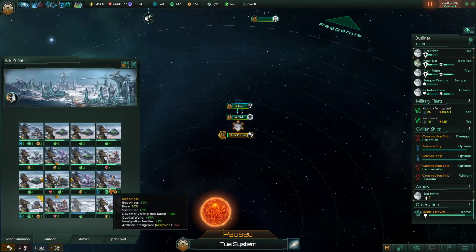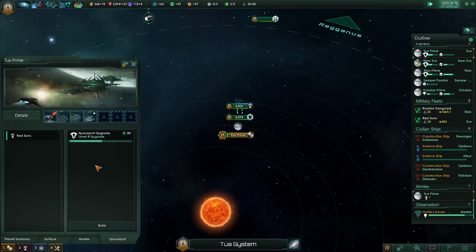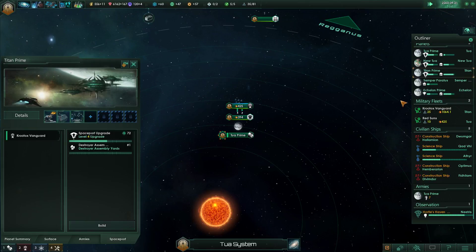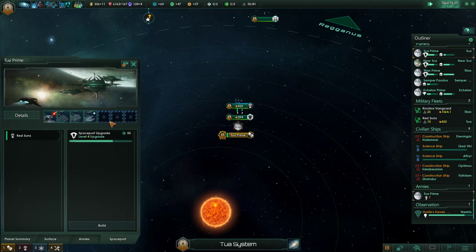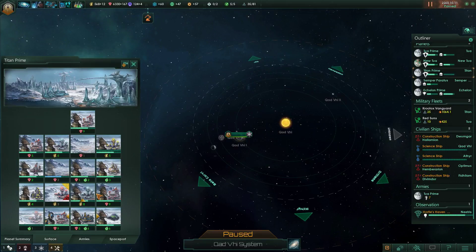Tua Prime - upgrade. After I have the spaceport, then we can level up the modules. Spaceport upgrade. On Titan Prime - destroy your assembly yards. New Tua has the Corvette assembly yards, right? Yep. And then Tua also has Corvette. Scientists leveled up. An active building on Titan Prime.